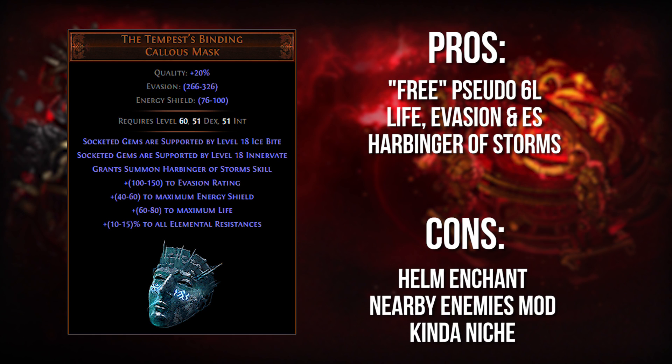Basically, it gives you a pseudo-six link of a helm, which gives you Ice Bite and Innervation. That's going to give you a lot of lightning damage and chance to shock every time you kill enemies, and then a lot of cold damage as well as frenzy charges every time you kill shattered enemies, which is going to be happening if you're playing with the Tempest's Binding. It also gives you access to the Harbinger of Storms, a weird little immortal minion that you have to remember to summon every time you log in, and it basically applies free shocks and free chills to nearby enemies. These shocks are going to be the default value of 15% increased damage taken. This item actually used to go for upwards of 1,000 chaos, but now it's only around 20 chaos to get an uncorrupted version — an absolute steal for the power and versatility it can provide.